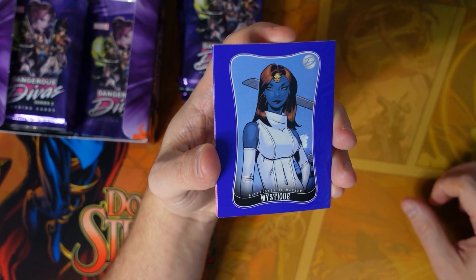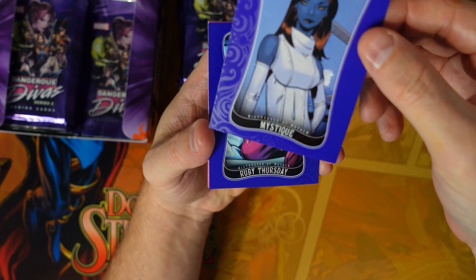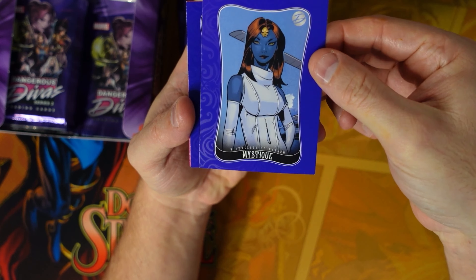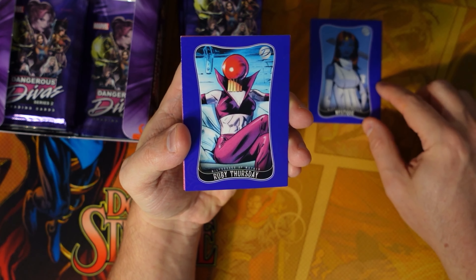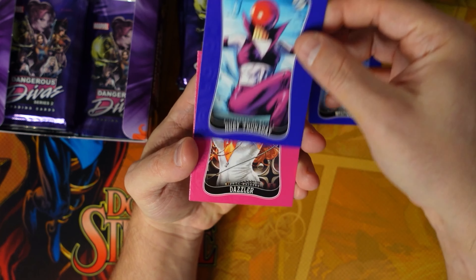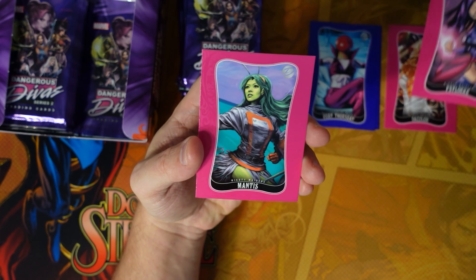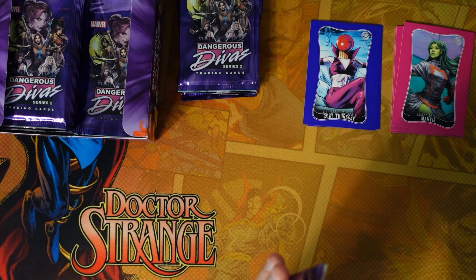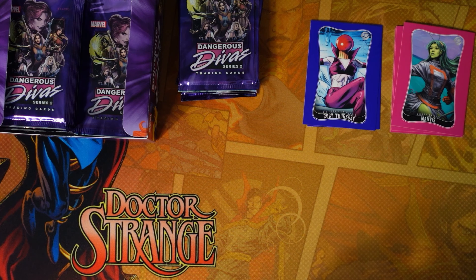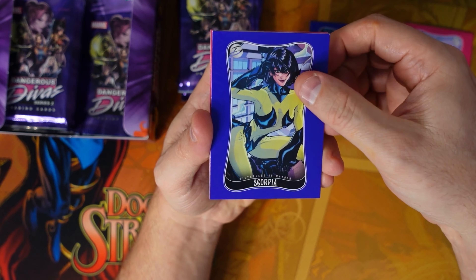First up — Mystique. You can see how the artwork is done, it has a matte finish. The purple ones are villains, the pink ones will be heroes. Ruby Thursday, Dazzler, Psylocke, and Mantis. This is another short kind of set in terms of printing, so with only 90 cards it's not a really hard set to complete, but not a really great set either.